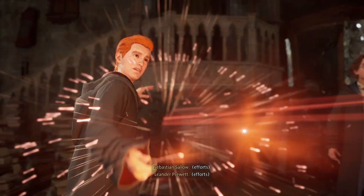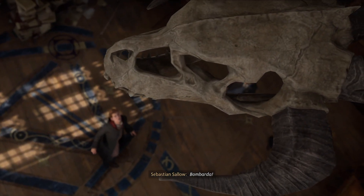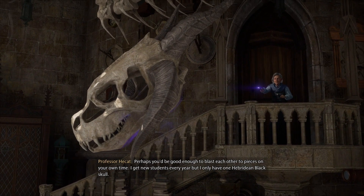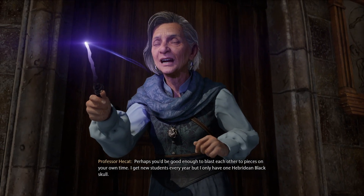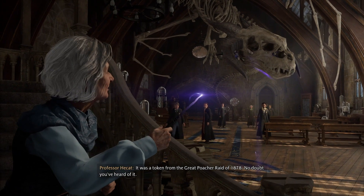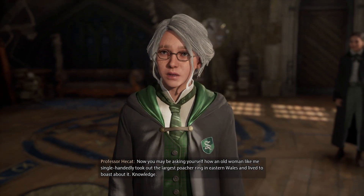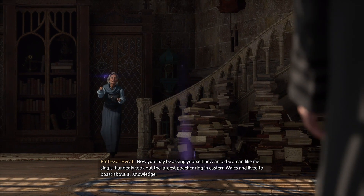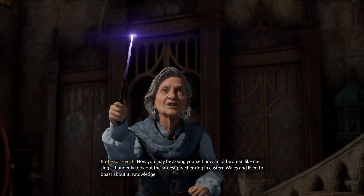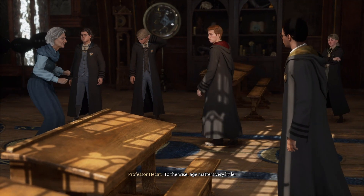Here we are. There's a duel going on in the class, and we've knocked the Dragon Head loot. Our teacher tells us: 'Perhaps you'd be good enough to blast these into pieces in your own time.' Introduction to our teacher and a little bit about her. She only has one Hebridean black skull — a token from the Great Poacher Raid of 1878. We'll do learn some backstory on her a little later. It's a duel of sorts, not to the degree you'll see later in the game.